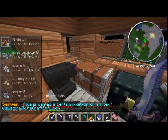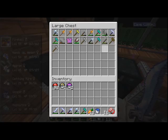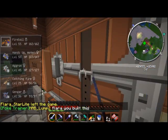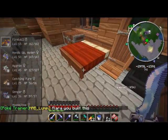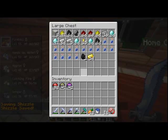So we've got an anvil, a weapons chest, an items chest, a blocks chest — actually two blocks chests — an ender chest, a healer, two beds, an orc, a potions chest with a lot of stuff in it, and a lot of diamonds.